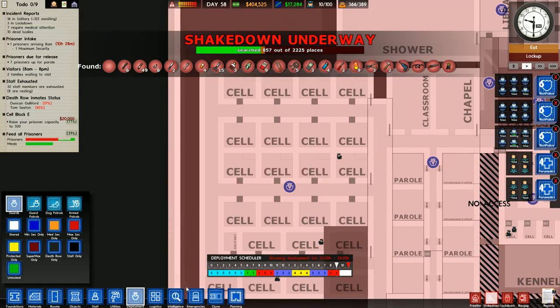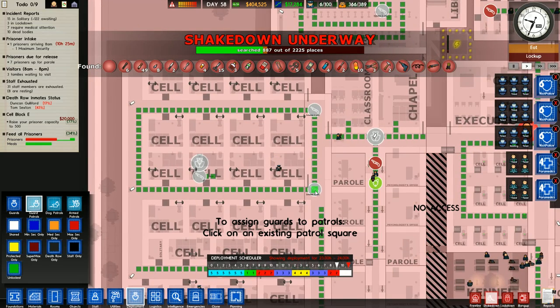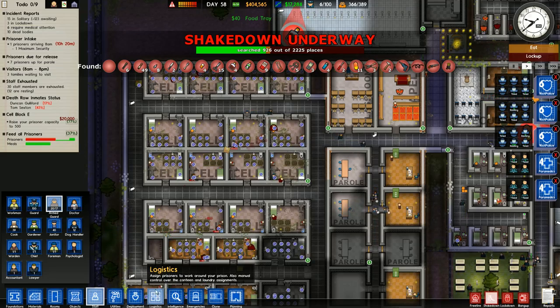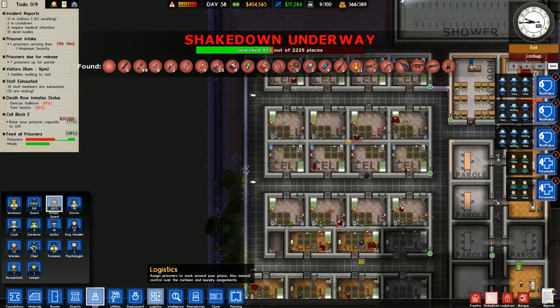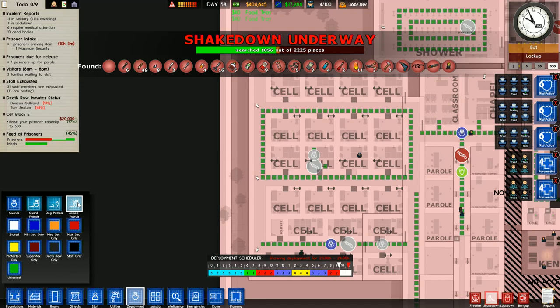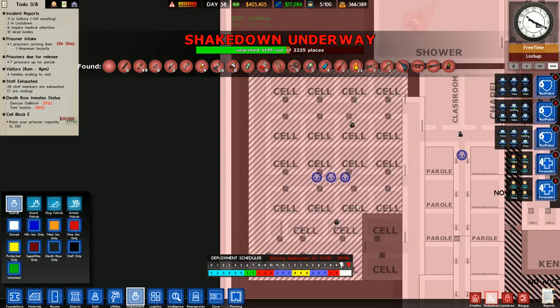This is just gonna be regular prison - screw that, it's totally normal. I kind of want to remove two armed guards. Maybe one armed guard here. Under deployment - yeah, I want at least one armed guard here and a few other regular guards like three.